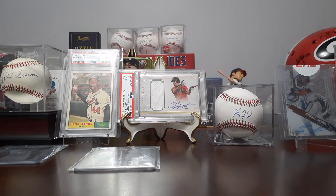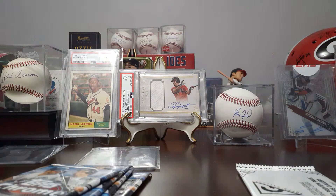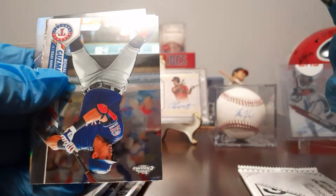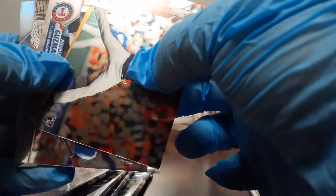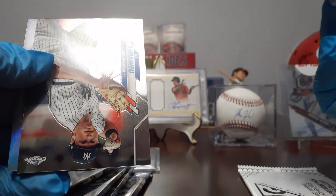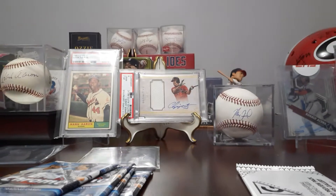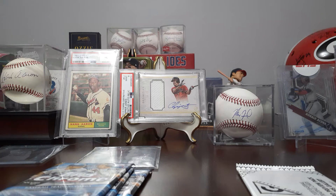First box — got a pack of Topps Gallery. Those cards are pretty much the same; it's like an 8 or 10-card set, because every box you kept getting pretty much the same people. We got a Kershaw Refractor, so we'll put that aside. Not the best hit, but there are a lot of other people it could be.